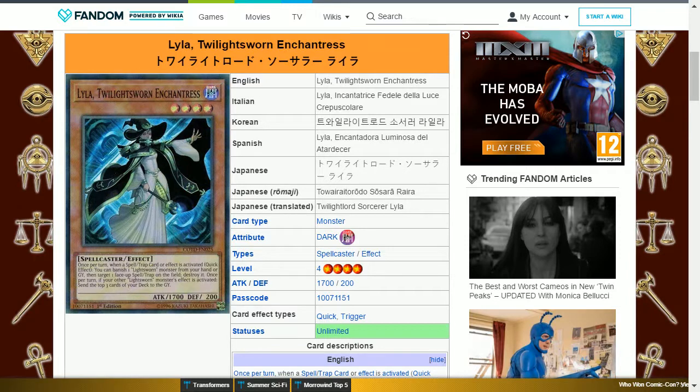Overall, this card is decent and could be run as a one-of — I would not run more than one — because though it has its uses in certain circumstances, it is still restricting, meaning you should run better spell and trap removal: the standard ones like Heavy Storm Duster, the new one also in Code of the Jewelist, Twin Twisters, Cosmic Cyclone, good old MST — Mystical Space Typhoon. Even for fun, run Dicefoon and see if you can get a five for that.